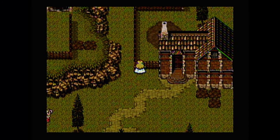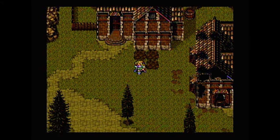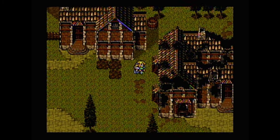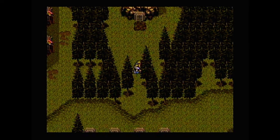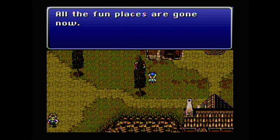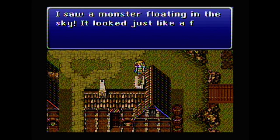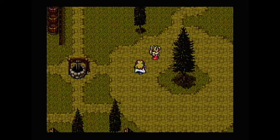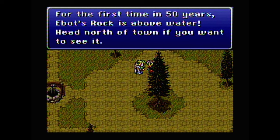From here on I think the game gets a bit more open-ended. Up till this point it's been very suggestive of where you should go and what you should do next, but now it kind of sets you free. I saw a monster floating in the sky — it looked just like a fish. I think he's talking about Doomgaze, but Doomgaze does not look like a fish. For the first time in fifty years, Ebbets Rock is above water — head north of town if you want to see it.